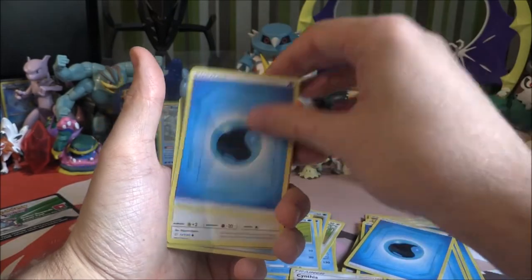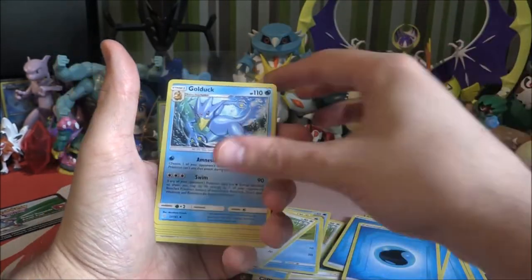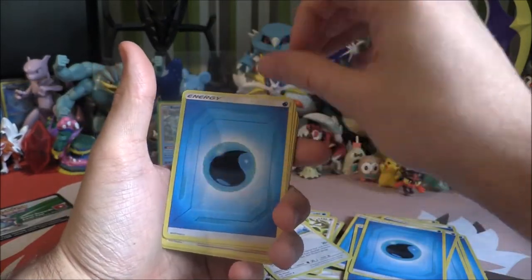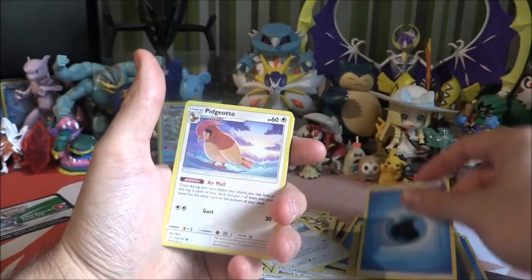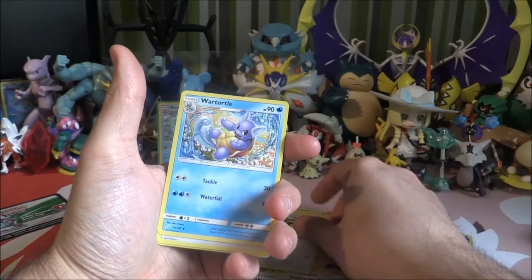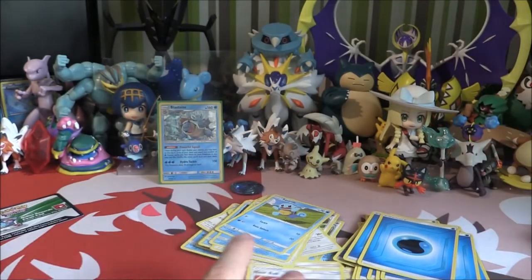Cynthia, Energy, Pidgey, Fan Club, Energy, Timerball, Golduck, Pidgeot, Switch, Energy and a Hau, Farfetch'd, Energy, Brock's Grit, Kukui, Water Energy, Pidgeot, Fan Club, Psyduck, Cynthia, Energy, Pidgey, Wartortle, Energy, Squirtle, Nestball, and another Water Energy.